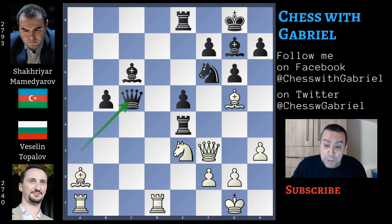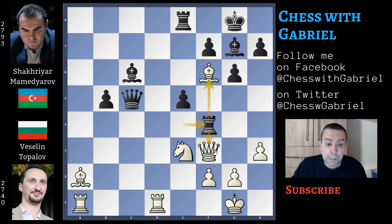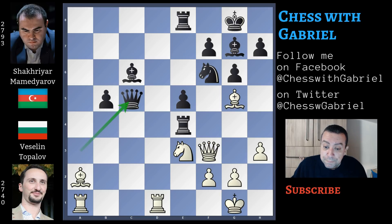Mamedyarov plays queen to c5, and this is a great mistake. In this position, it's true that white can't capture now, because after bishop captures on f6 there is rook to f4, attacking the queen and regaining the bishop. But after queen to c5, white has another resource — the most important in-between move, the threat to the queen. Rook on d goes to c1, attacking the queen.